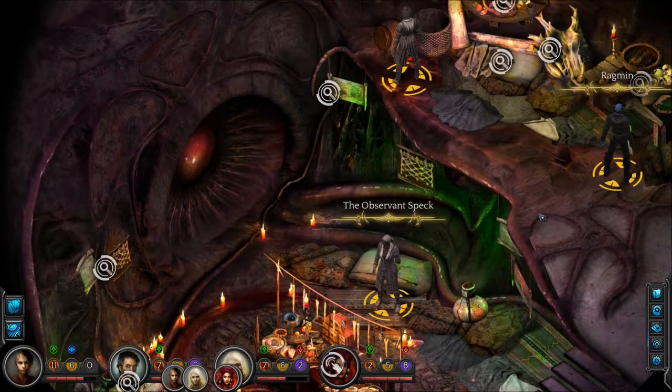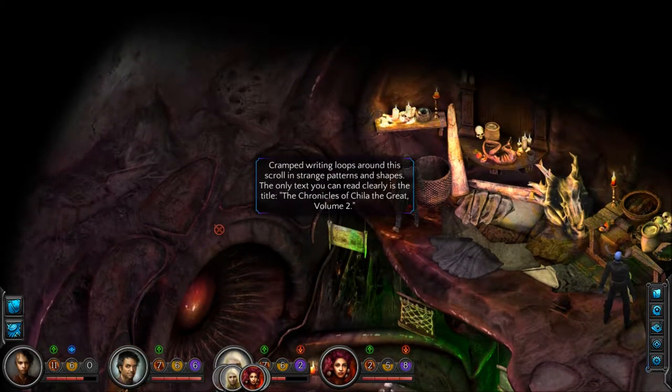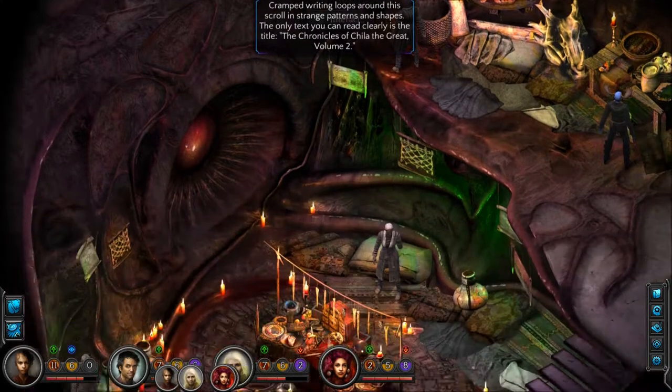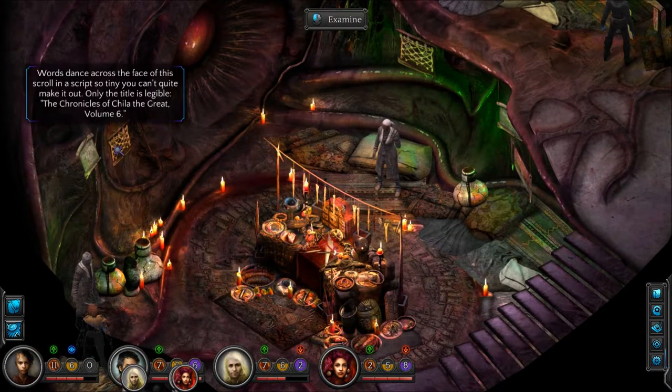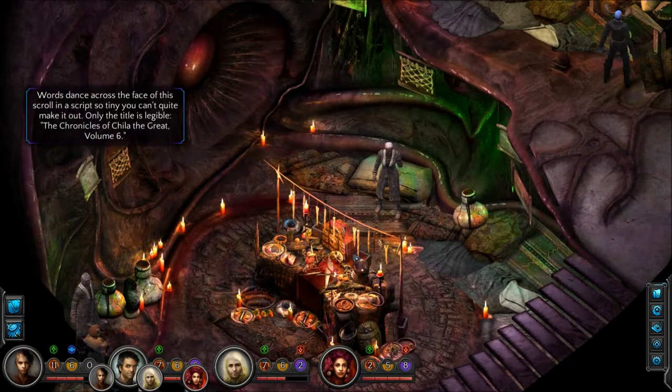The observant speck? Cramped writing loops around this scroll in strange patterns and shapes. The only text you can read clearly is the title: The Chronicles of Chilla the Great, Volume 2. So here we've got Volume 6 and Volume 2. Alright, I guess we'll mess around with their little shrine.